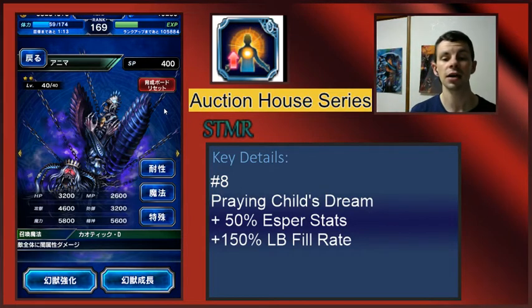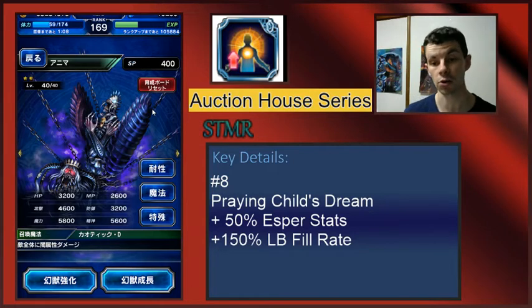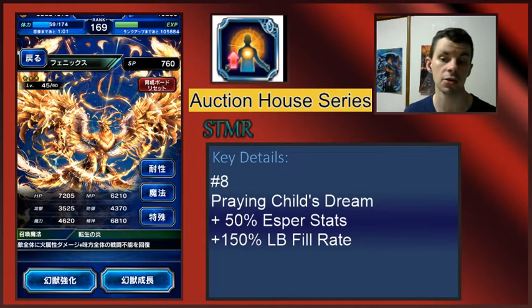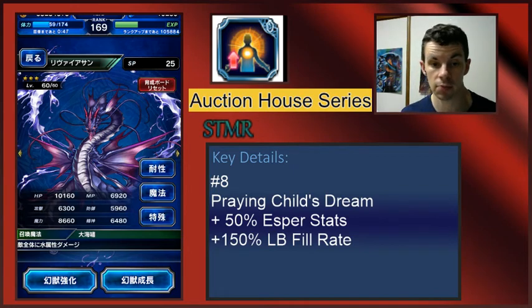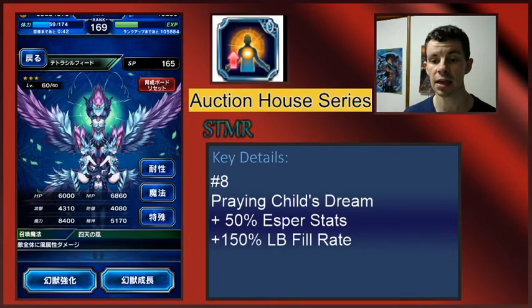Esper stats are kind of an interesting mechanic in the game. They are totally based on how strong the Esper is. So the stronger the Esper that comes out for different stats — like Spirit, Defense, Magic, HP, MP, any of these things — 50% extra stats from these guys is nothing to laugh at. And it's definitely nothing to sneeze at when you include that Limit Burst Fill Rate. Basically, this is kind of tailor-made to be any kind of unit.